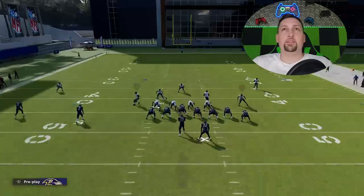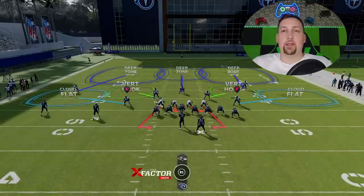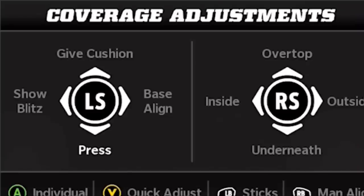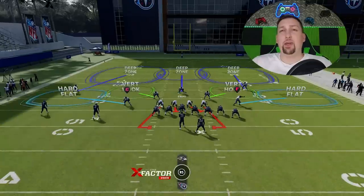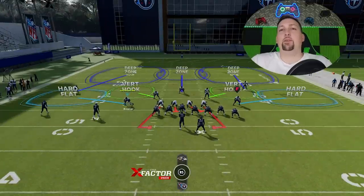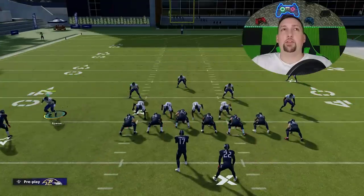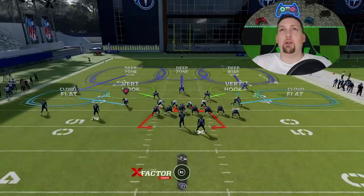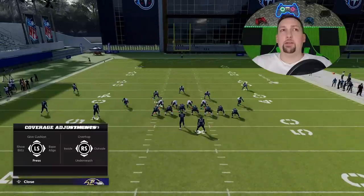That's going to look something like this. In the past you had to do the QB contains, but now you don't because it's already in the play. The last step is bringing up your coverage adjustments, hitting Square or Triangle on PlayStation or Xbox, then down on the right stick to put them underneath. You don't even really have to do that because we set our zone drops to zero — so whether they're over the top or on a cloud flat, they're still going to play to zero, which is what keeps them from letting running backs get outside.